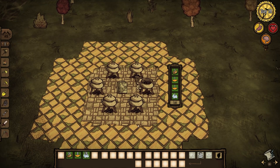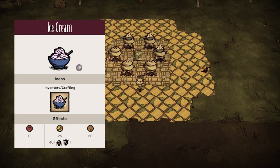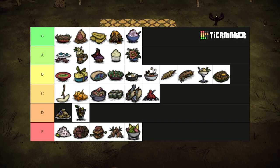Milk or butter with honey and ice makes ice cream, among the best sanity restoring foods in Don't Starve. 25 hunger and 50 sanity is in my opinion well worth the expensive ingredients, especially when playing as characters like Weber who have lower maximum sanity, where the nominal increases to sanity are much more significant. It also happens to be his favorite food. S tier.